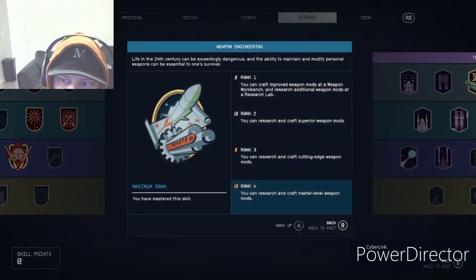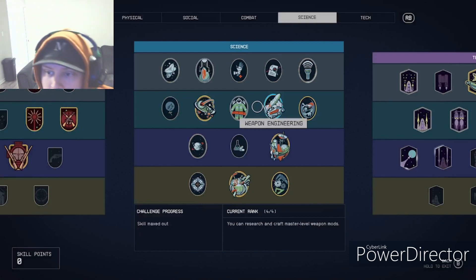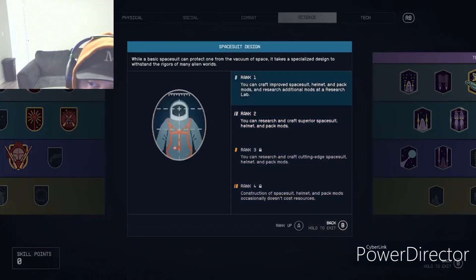Weapon Engineering increases the rank and quality of weapon mods you can add at a workbench in your outpost, on a mission, or in your ship. Spacesuit Design works the same way as Weapon Engineering but for spacesuits.